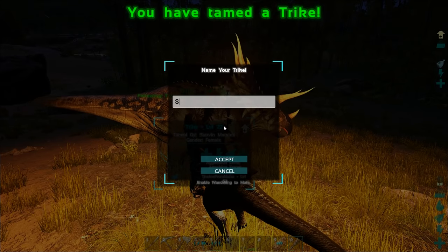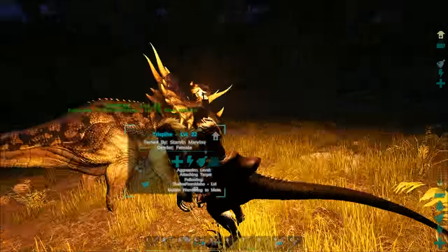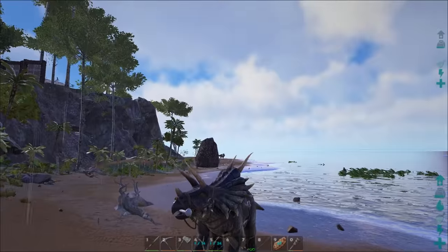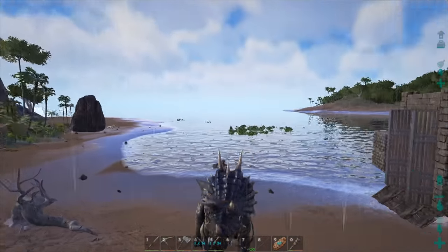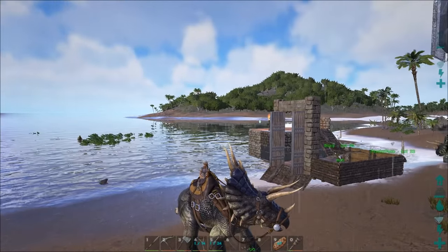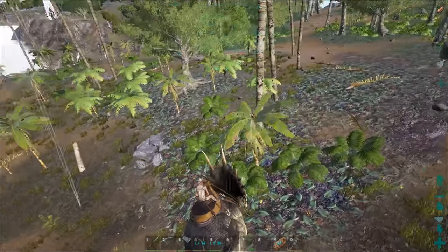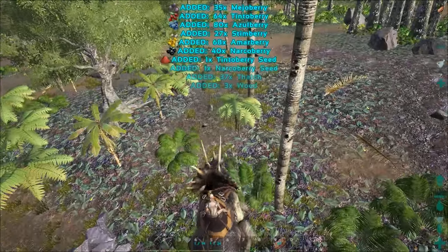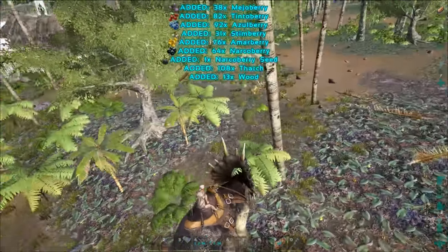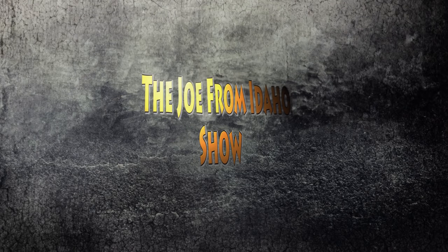Once that taming bar is completely full, you'll be able to name that trike and he'll automatically be following you, so you can bring them home. Or if you have a saddle on you, you can saddle them up and ride them home. One thing to note is they will have low stamina at this low of a level, but it's going to speed up your taming process. Now that you have them, you should be able to gather berries really quickly, and this is good for creating more narcotics for larger tames. Thanks a lot for watching!